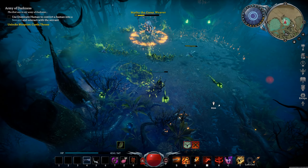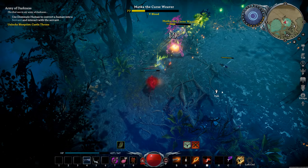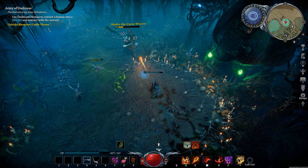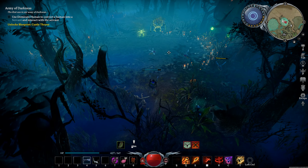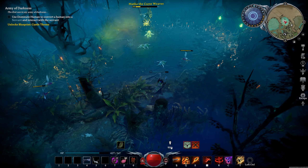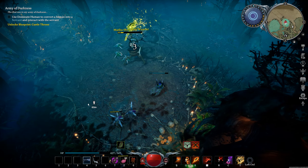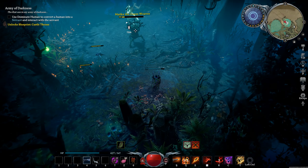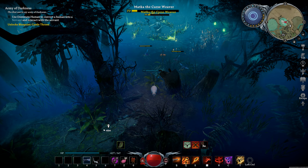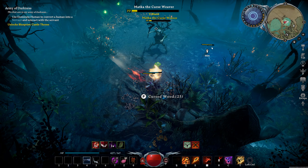If you miss the polymorph dodge - like I just did - and you get turned into a pig, just run away. Run into the woods, run all the way to the edge of the arena. You can also run behind trees, that's helpful too. The exploding mosquitoes during her burrow phase really don't do much - you can literally just stand there and walk around in circles.